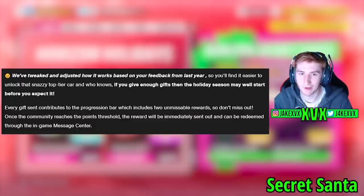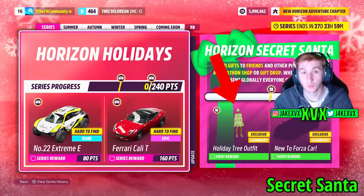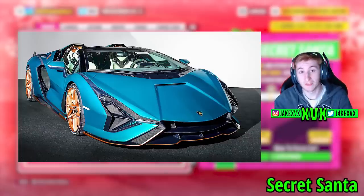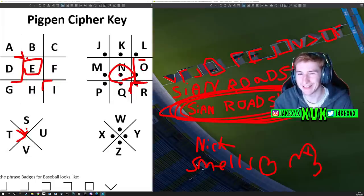They have tweaked and adjusted how Secret Santa works based on community feedback from last year, so we'll find it easier to unlock the top tier cars. We actually know what both of the rewards are. The 50% reward is the holiday tree outfit and the 100% reward is a new to Forza car - the Lamborghini Sian. You may remember this was one of the cars announced on the Torben Tuesday last week. We managed to crack the code and now we know how we're getting it - it is the reward in Secret Santa. So let's all work together for the month of December and get that Lamborghini.